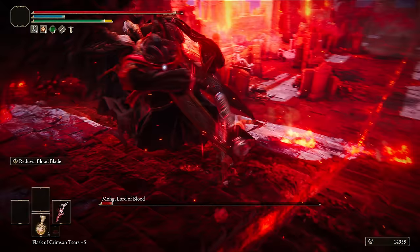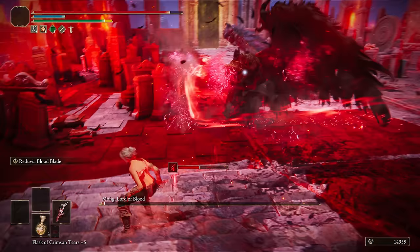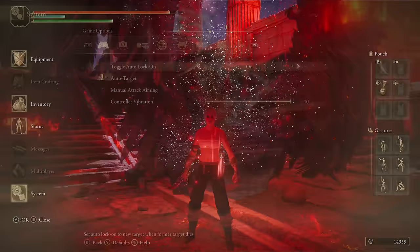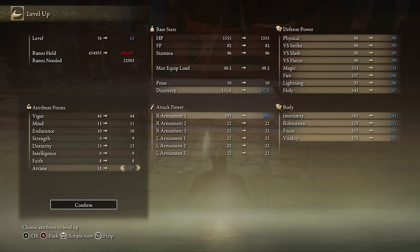My routing on this test run wasn't completely perfect — there was a little bit of dithering here and there as I was making it up as I went along — but shockingly no deaths, and I managed to beat Mohg, reaching the requirements to access Shadow of the Erdtree an hour and 46 minutes after starting the game. I have a plus 10 Reduvia, and with Mohg's runes I'm at level 73.